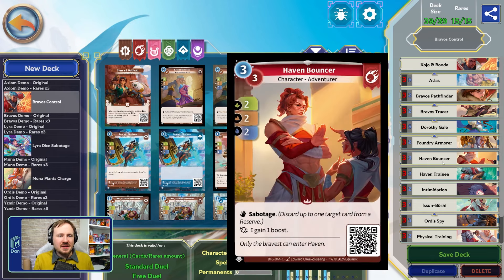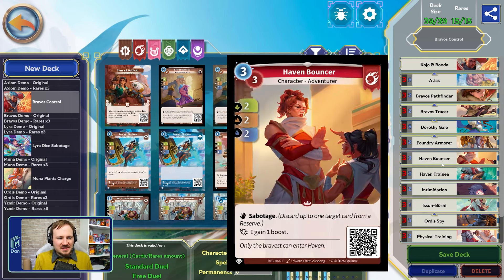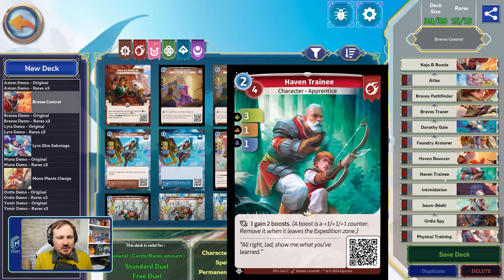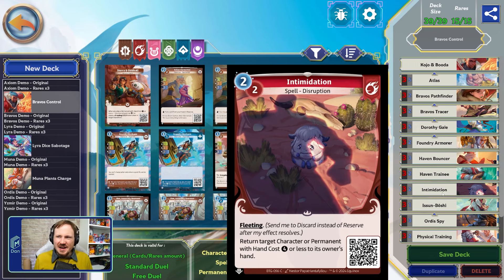We're playing the faction-shifted, out-of-faction Dorothy Gale to have a control effect to bounce characters to reserve and get a unit on board with some stats. Out-of-faction Foundry Armor creates a brass bug token in target expedition, letting us play a control game where we can push the opponent out of one expedition and then push the brass bug in and possibly take two sides with the Foundry Armor and brass bug. We're also playing an Ordis Spy, which gives us an additional sabotage effect, helps us control the board, and creates multiple bodies — small mana expenditure for a lot of value.